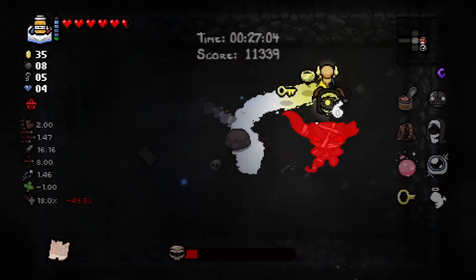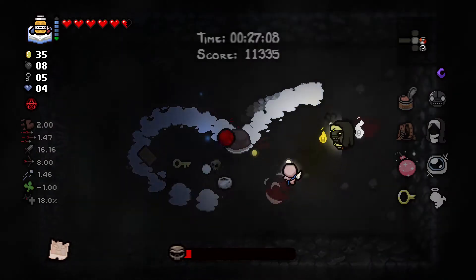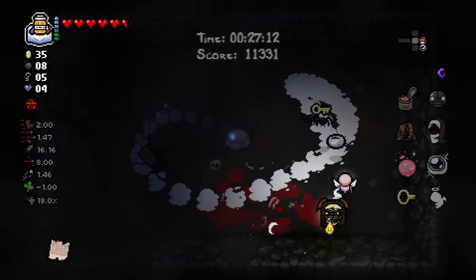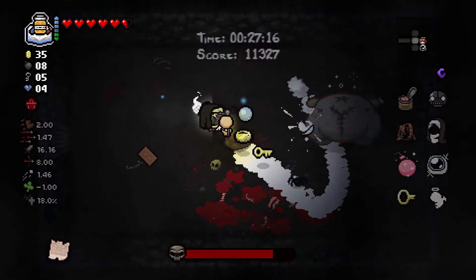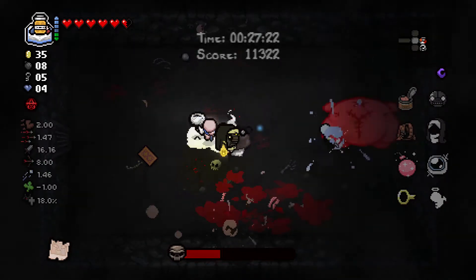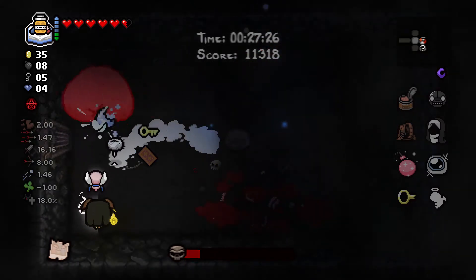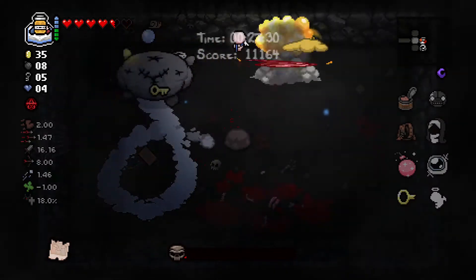Still can't dodge this thing. I kind of ruined my chance at an angel room against Mom. Still have 18% I guess - not too bad. I should have just used a bomb against the adversary - that's what I really should have done. You're going to roll around? I'm okay with that. Oh but I slowed you down - what do you think about that? Ow, I suck at this.